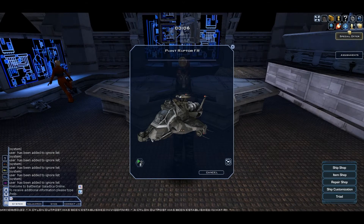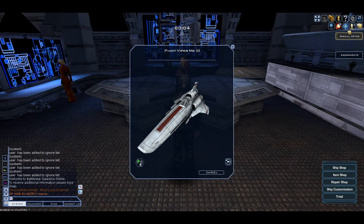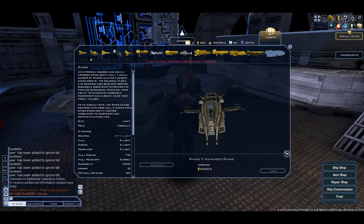The next ship is the Raptor FR and this is the only paint it has. Next up is the Viper MK3 and this is the only paint it has. The next ship is the Rhino and this is its basic camo.